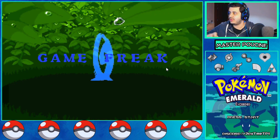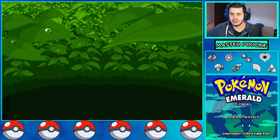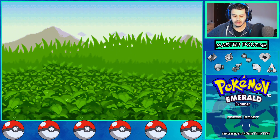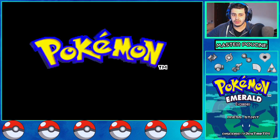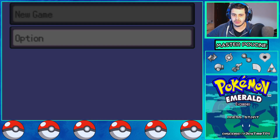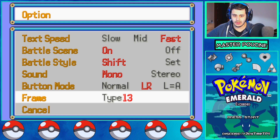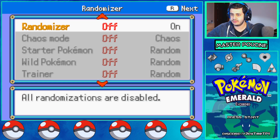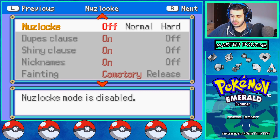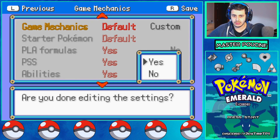Hi guys, it's Master Poucine, welcome to a new let's play of Pokemon Emerald Exceeded, probably the best ROM hack on GBA. There is a new story and new features like innate abilities, so let's discover version 7.1. I will not play on randomizer or with any handicap or challenge — I will not change the game mechanics.